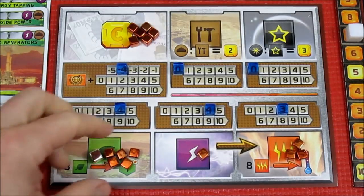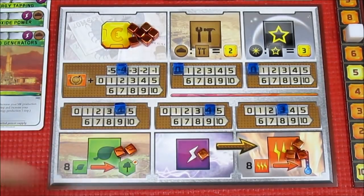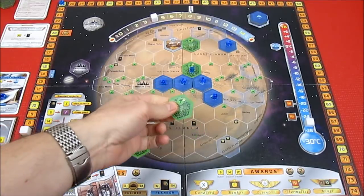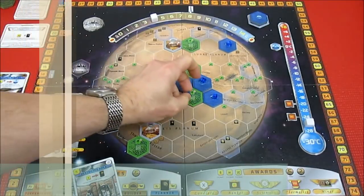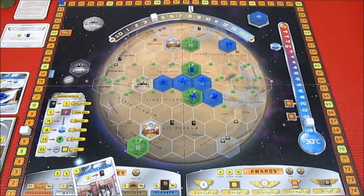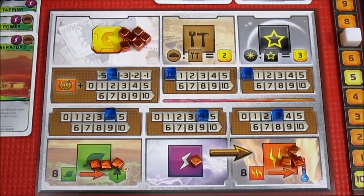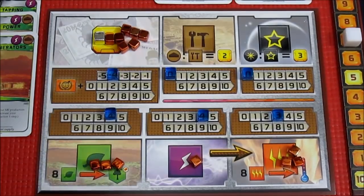That's all good. I'm now going to spend 8 of my Plants to put down a Greenery Tile — back to the Main Board to do that. Greenery Tile Time — this should be beneficial. We're going to put it right here. That's going to give us 1 Plant and also 6 Mega Credits. Let's go to Production: we get 1 Plant and 6 Mega Credits — pretty awesome stuff. Now we have 12 Mega Credits.